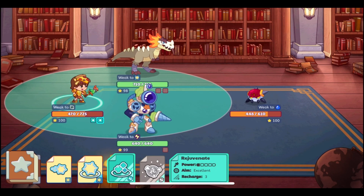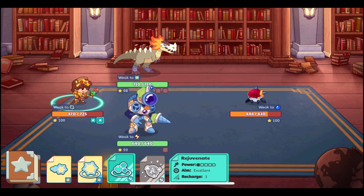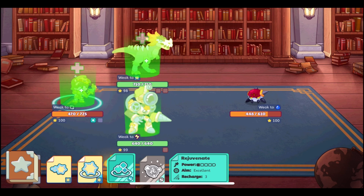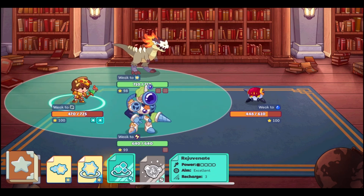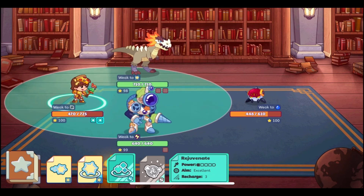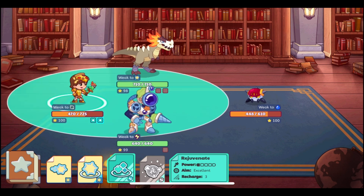We have also gotten a new healing spell called Rejuvenate. This is the first healing spell that heals your whole entire team. As of right now, I'm pretty sure this can only be cast by the Wizard and only with the Toy Parrot Wand.